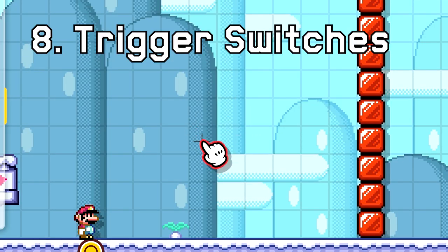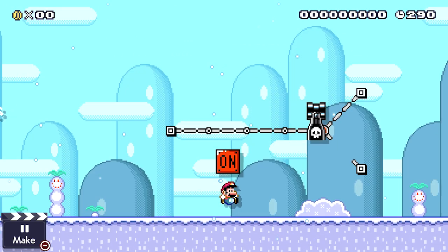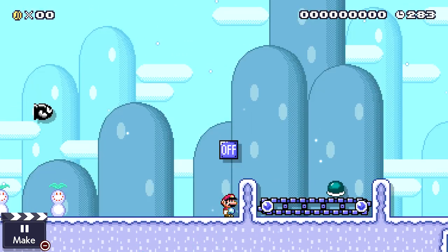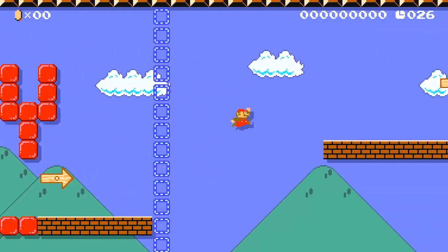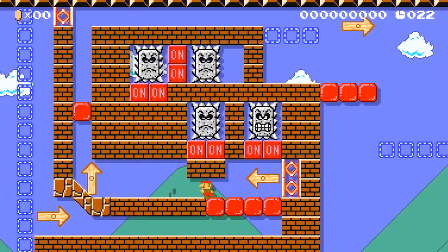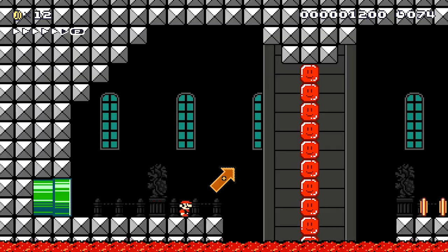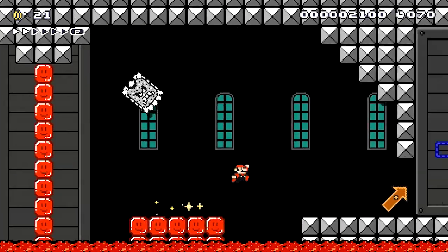One of the best new additions to Super Mario Maker 2 has to be the on-off switch that toggles bricks solid or dotted, tracks up or down, and conveyor belts left or right. Since speedrunning courses are so popular in Super Mario Maker, people have come up with ingenious ways to use these switches in combination with thwomps. This looks extremely cool, as you can't really see the thwomps since they're just above you off-screen, triggering the switches and giving the illusion that you're about to hit a solid wall.